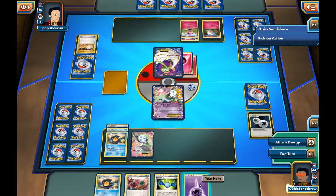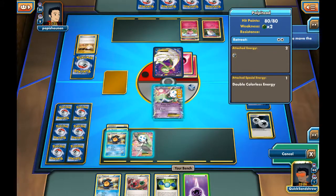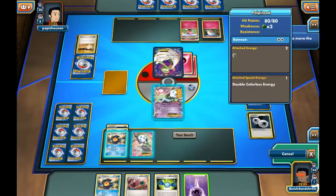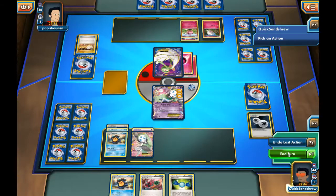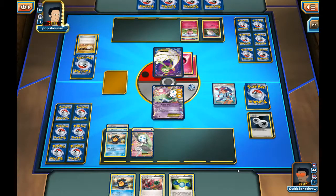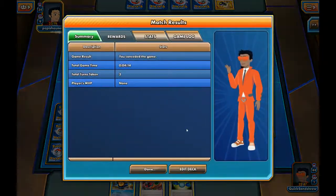I honestly don't know what we can do here. If he has more Fairy Energy, he knocks out Meloetta next turn. Round is only doing 40 on Palpitoad. This is extremely bad for us. I think we just got a really bad, unlucky start. There's no good play here. I assume Skyla's going to be looking for a Gardevoir Spirit Link. Enhanced Hammer again. Yeah, I don't want to play this anymore. Let's get a real video.